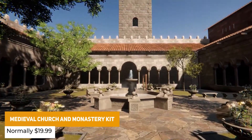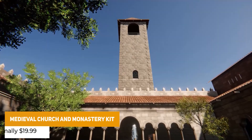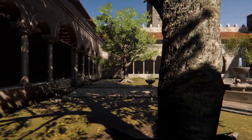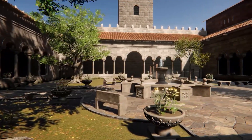Then we have the Medieval Church and Monastery kit, which is a modular kit suitable for creating this style. It has a modular approach to building with 300 meshes, PBR textures, across roofs, interiors, props and more.